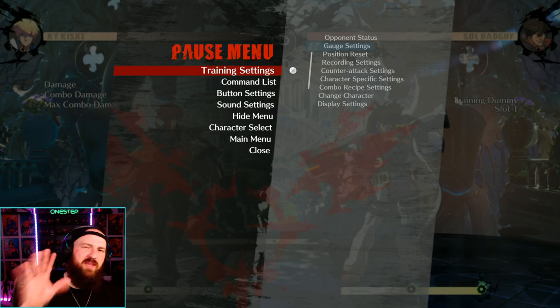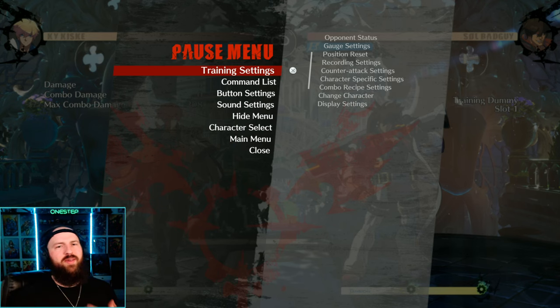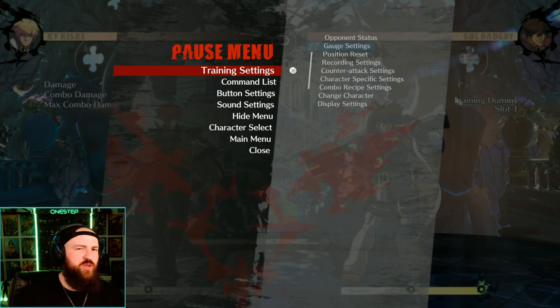There's a lot more intricacy to Roman Cancels, but those are the quick beginner rundowns. To summarize: you'll probably use red Roman Cancel the most to extend combos, purple when you make a mistake and need to be safe, yellow occasionally for defense, and blue situationally. I really use the red Roman Cancel most since I'm more of an offensive player.